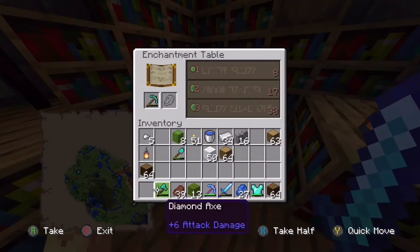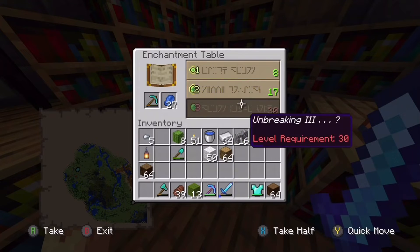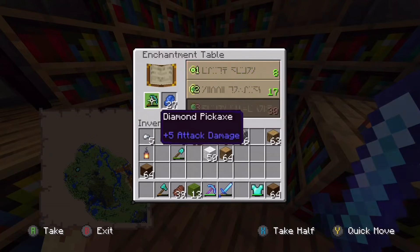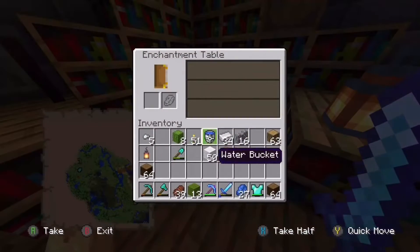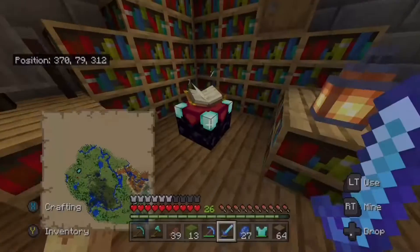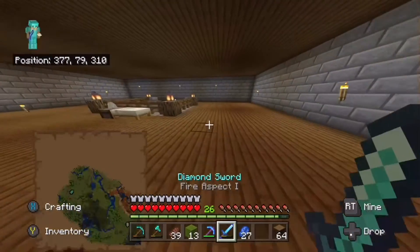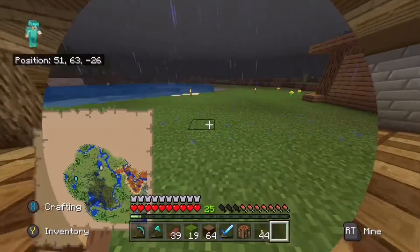I know I can't really do a level 30 enchant. But Silk Touch is a good shout, we might get that as well. I want to see what I can get on my armor, because what we need is Protection. Because what I heard is that we will be fighting the Ender Dragon soon. But right now, we'll go to the Shopping District.